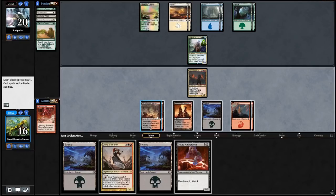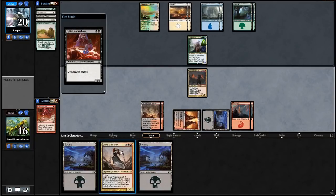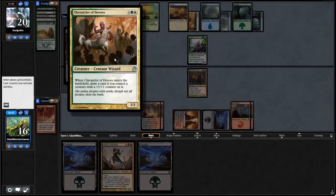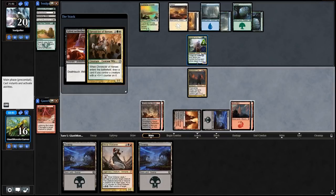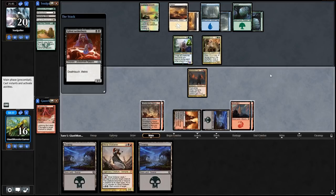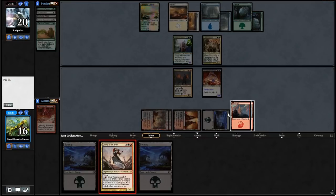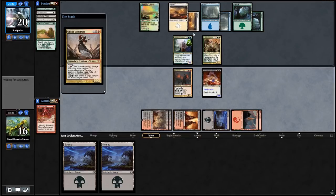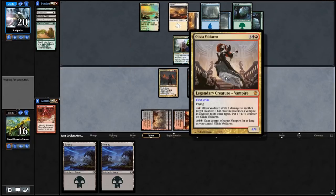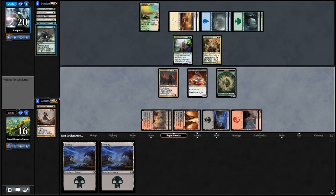We have a lot of lands, which is nice. Next turn I think we're going to have to play Gifted Aetherborn and Olivia. We use Gifted Aetherborn to potentially kill this guy — not blocking because I don't really care at this point. And it has protection from red. So, Smoldering Marsh. We run out Gifted Aetherborn and Olivia — he needs to deal with Olivia, otherwise next turn we're going to steal his Prophet of Kruphix. He's paying costs — it is Beast Within, getting rid of Olivia. And then we just ship it to our opponent.